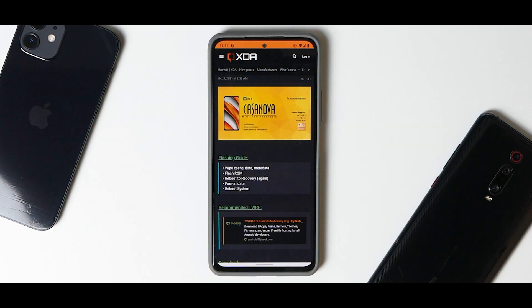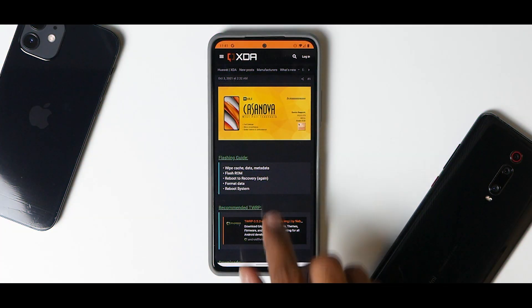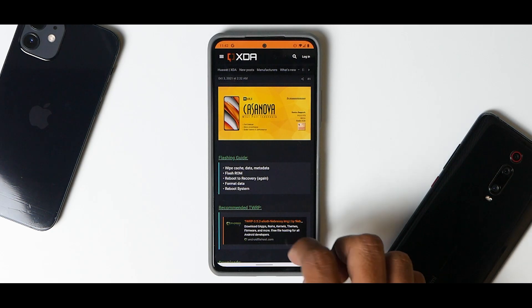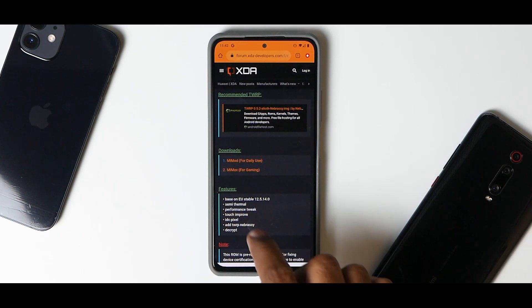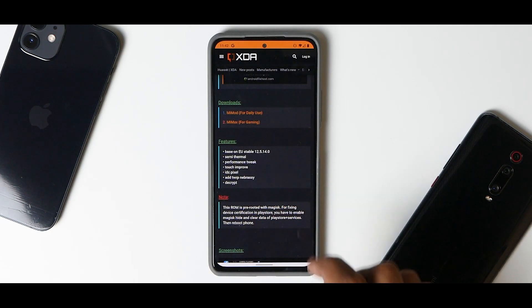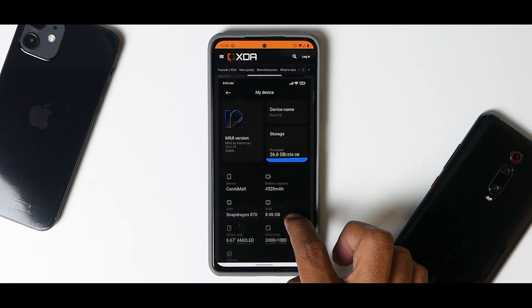Welcome to Phone Ops, I'm Kailash. This is MIUI Casanova — a MIUI port from Indonesia with full debloat, more smoothness, better battery and performance. Flashing instructions: wipe cache, data, and metadata, flash ROM, reboot recovery, format data, and reboot system. There are two versions — MI Mod for daily use and MI Max for gaming, based on MIUI stable 12.5.14. It includes thermal performance tweaks, touch improvements, TWRP, and is pre-rooted with Magisk. To fix device certification in Play Store, enable Magisk Hide and clear data of Play Store and Play Services, then reboot.